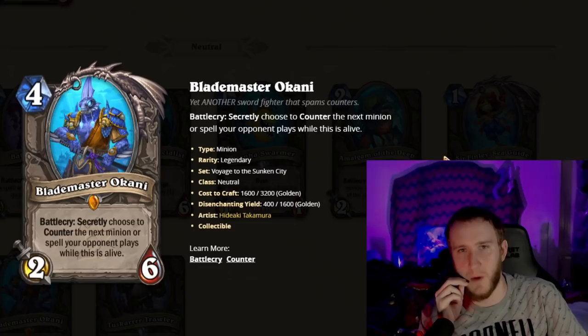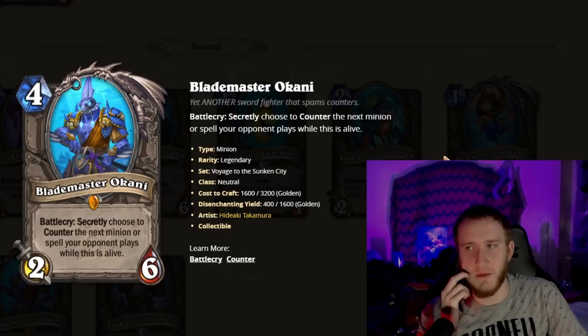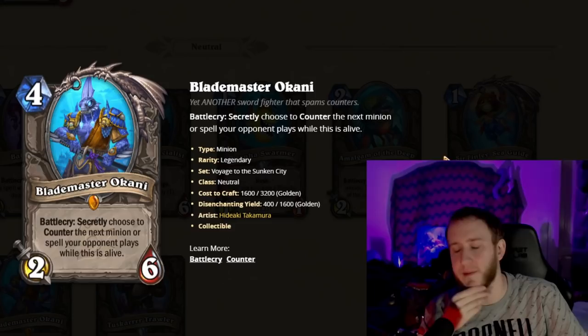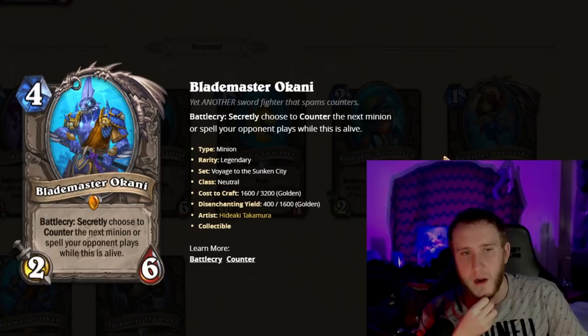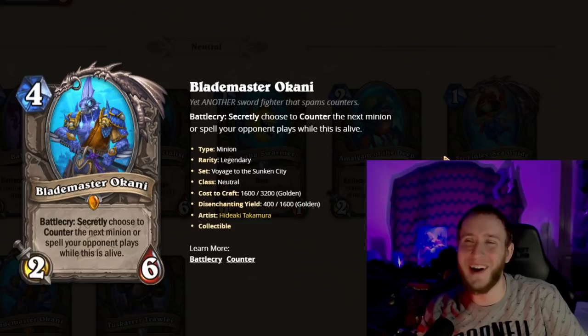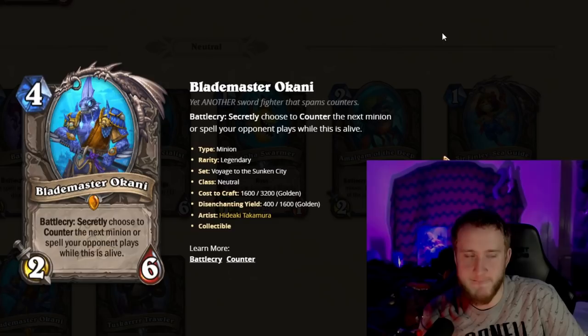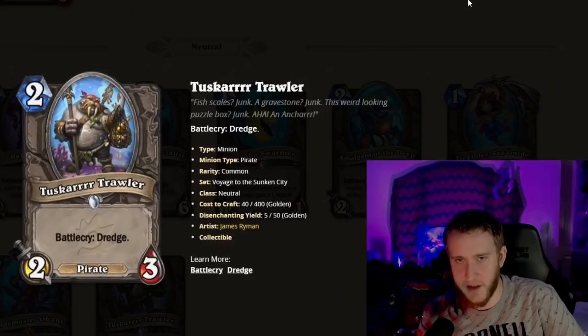Blademaster Okani — actually already in the game if you log in right now — is a two-mana 2/6 with Battlecry: secretly choose to counter the next minion or spell your opponent plays while this is alive. Worst case it's basically a 2/6 Taunt since they'll want to kill it. They can't kill it with a spell if you chose spell counter, and you can completely counter Raid Boss Onyxia — there's finally a counter to that. Potentially very very strong. It's a legendary so you probably won't pick it over a Colossal or Eu'Thra, but it definitely seems like a very good card.